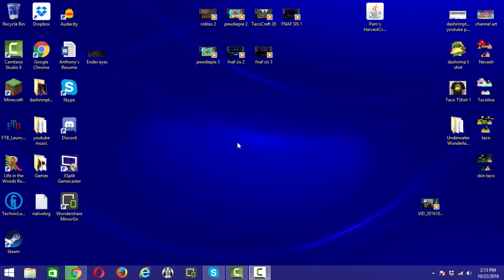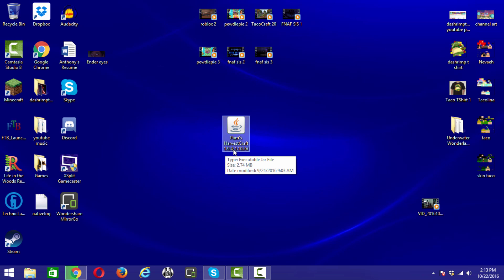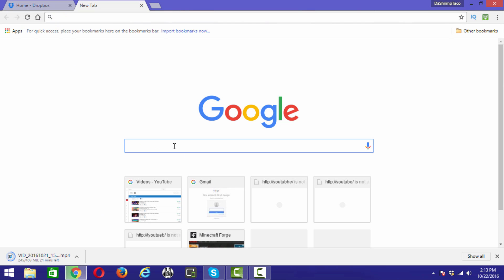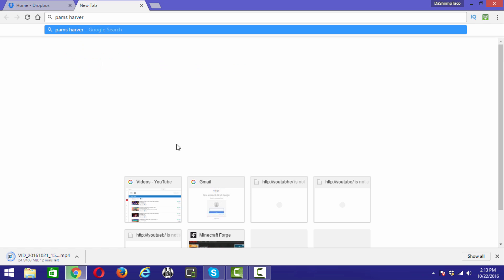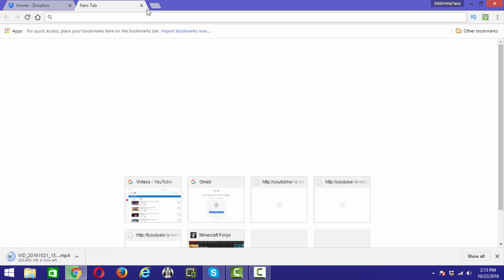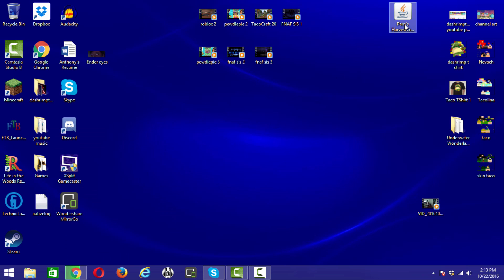The first thing you want to do is choose the mods you want. I have Pam's Harvestcraft here, which I already downloaded — it works on 1.9.4 all the way up to 1.10.2. To find it, I just went to Google and searched it up. Whatever mod you want, search for it and download it. This part is just about using mods as an example.